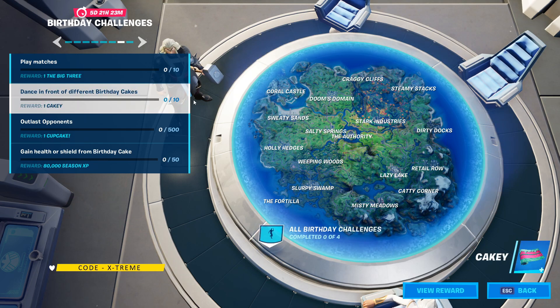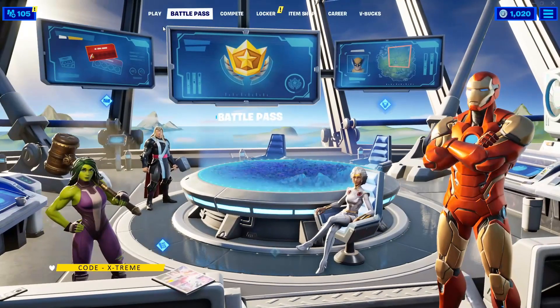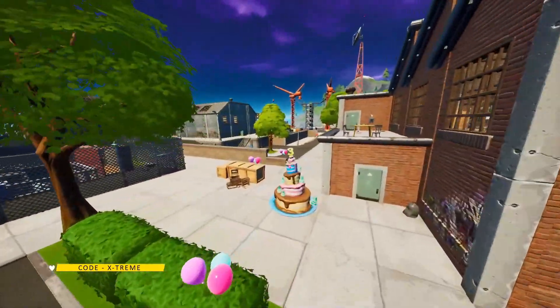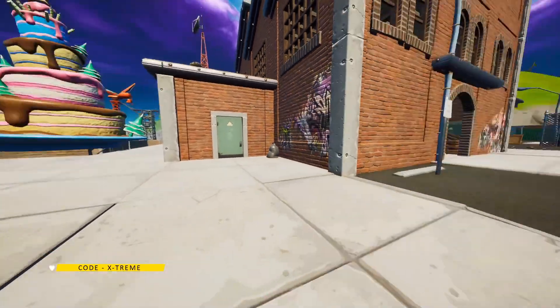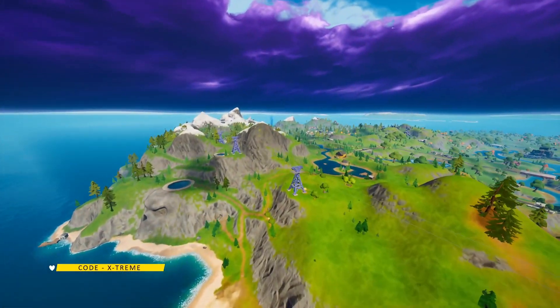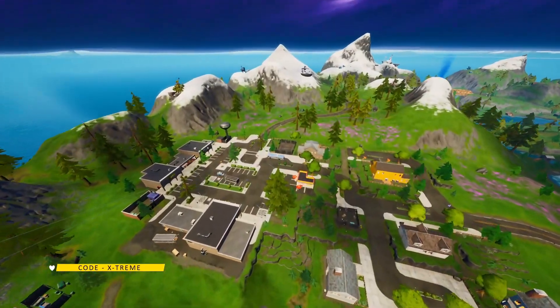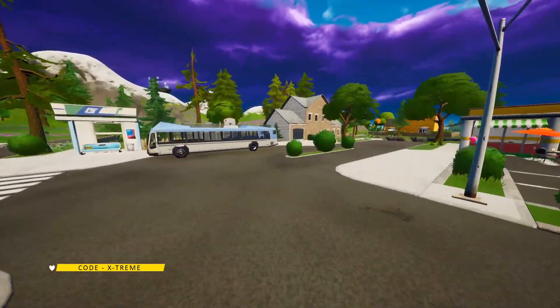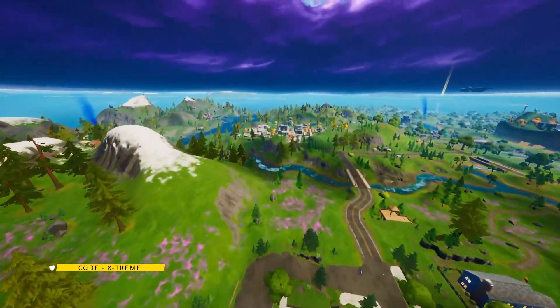These are all the birthday cake locations. You need to go ahead and dance in front of them. The first one is located in Dirty Dogs over here. The next one is located in Retail Row, right exactly over here. Just come over here and do an emote.